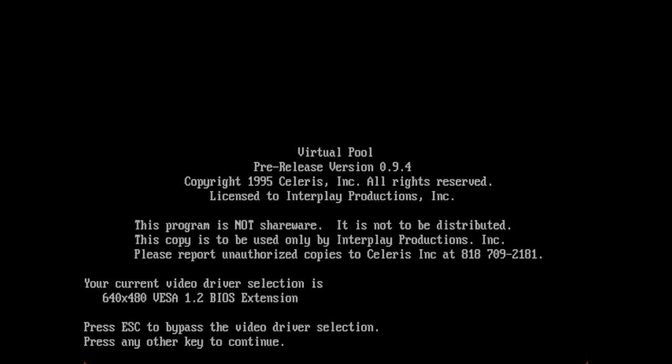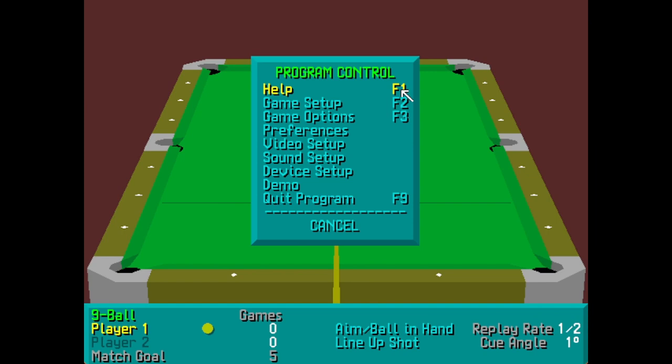As you can see it says it's a pre-release version. The reason I've got a pre-release version is because it was floating around on the internet back in the day and it didn't require you to own the full game. I'm going to try and get it to run in 640x480 VGA BIOS extension mode — and there we go, that's now come up.